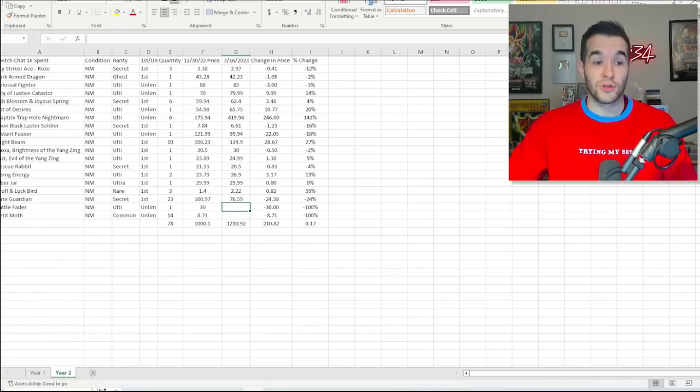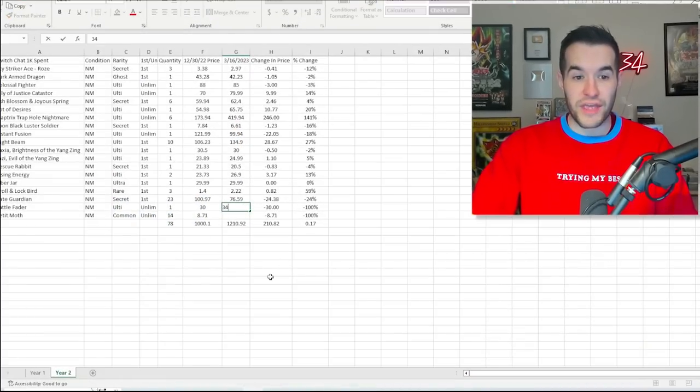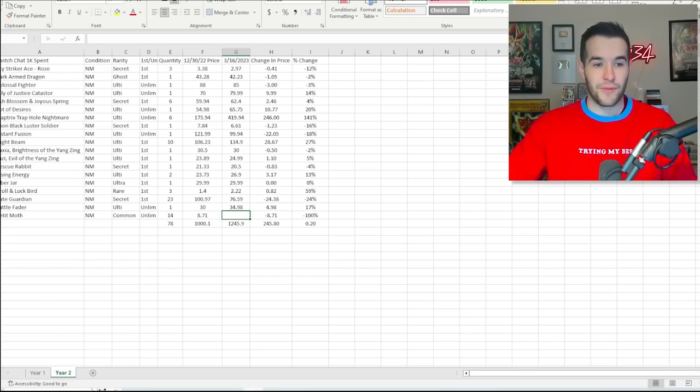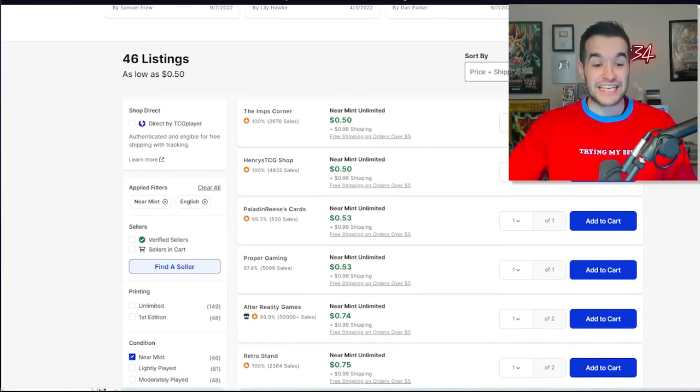Let's check Battle Fader — Ultimate Rare unlimited. It's at $34.98, so we went up $4.98, a 17% increase. Not bad — very solid. Before we head into Pecanio Moth, about 14 of them — if you remember, basically none of them were near mint. The unlimited Pecanio Moth from Metal Raiders near mint is 50 cents. Fifty cents times 14 — we lost money on the Pecanio Moths, unfortunately.